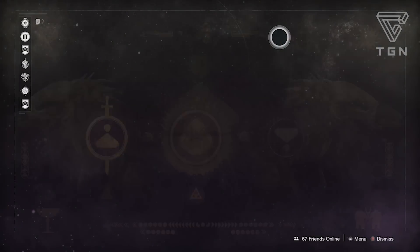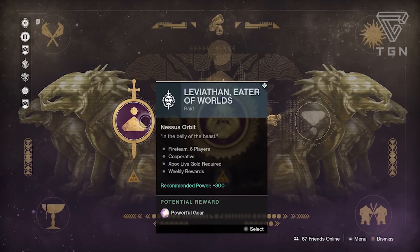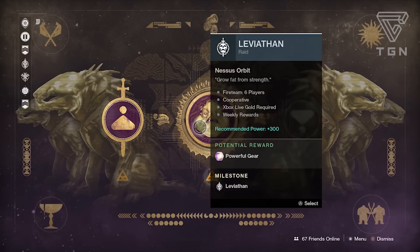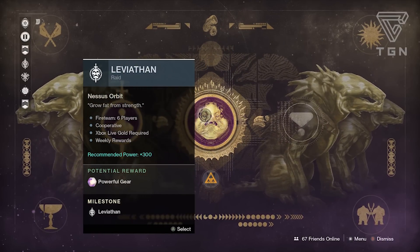For the Leviathan milestone, they brought in a new raid called the Eater of Worlds raid lair. The milestone says to defy the Cabal Emperor in the Leviathan raid or the Eater of Worlds raid lair - complete one of these to get powerful gear. What's really cool is that if you complete the Leviathan raid you get an automatic max level drop from defeating Calus.